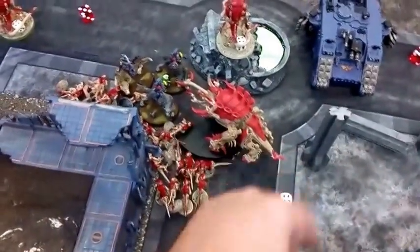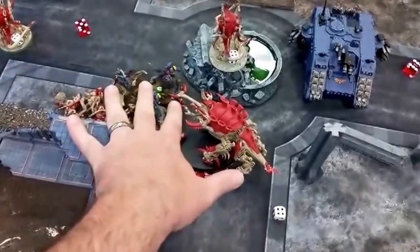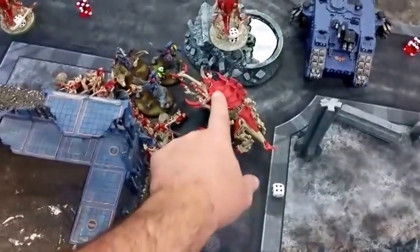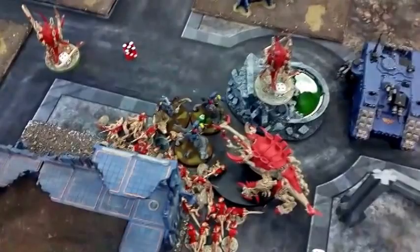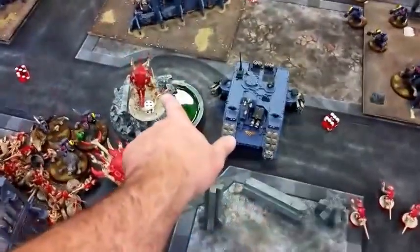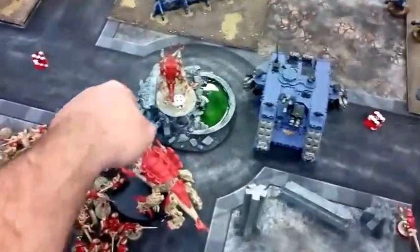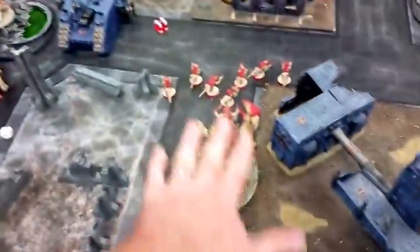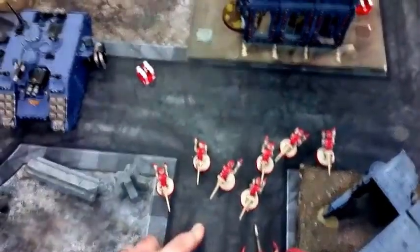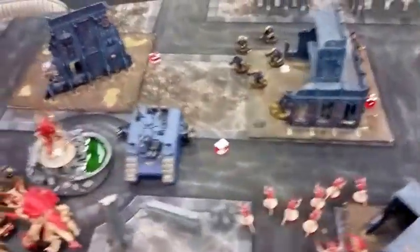Bottom of one. Gaunts moved up and he moved up. Shot at these guys, killed one, went ahead and charged. This guy whiffed — he did one wound but was able to save it. These guys did one wound, also saved. Fearless, locked in combat. I went ahead and tried to pin — I pinned those guys first but then charged them. He did the psychic trick, did a couple wounds, had babies — babied out with about seven. I did not score any points that turn.